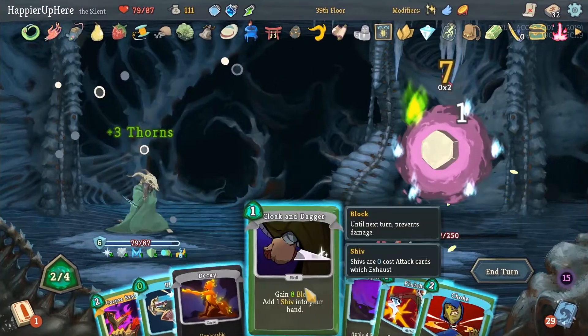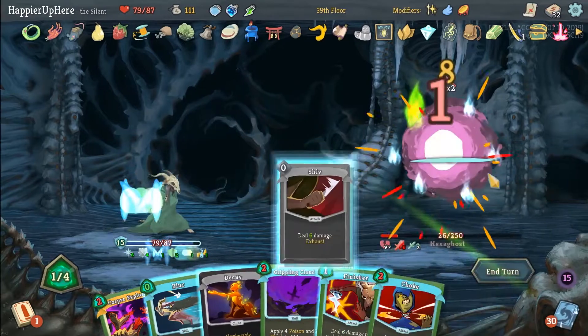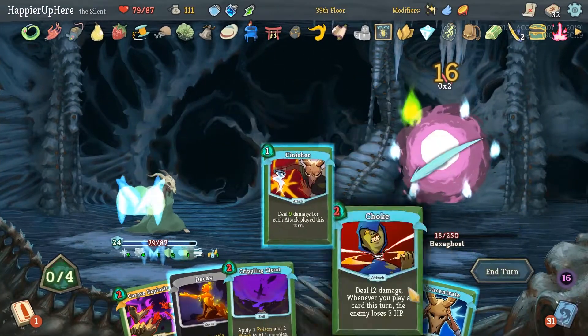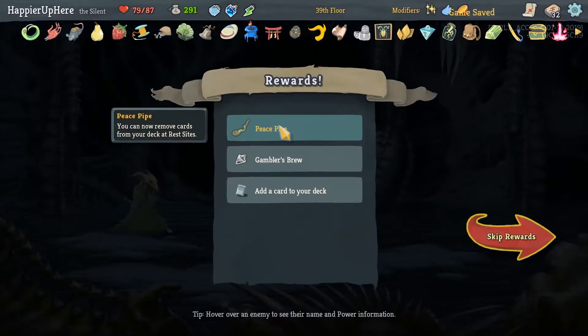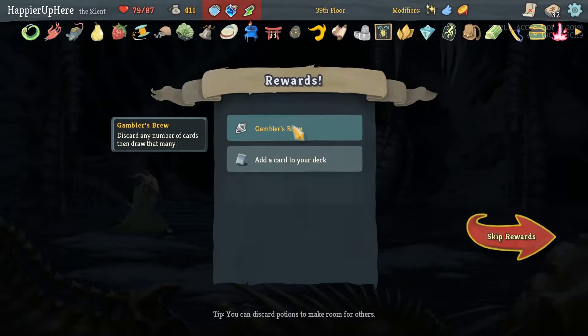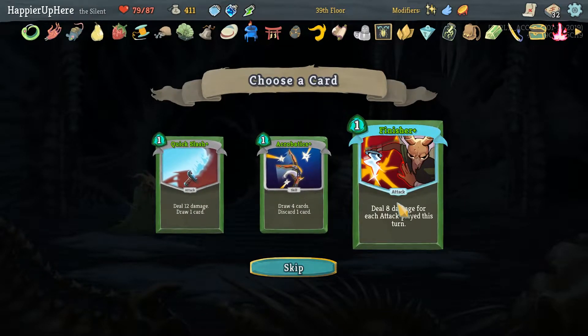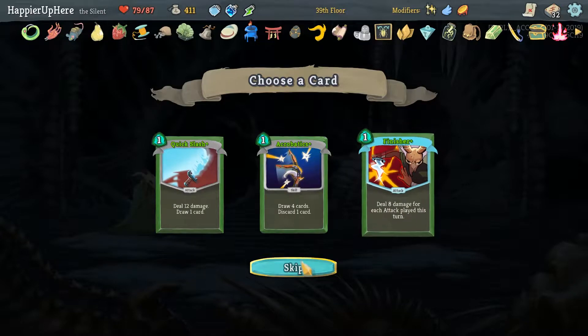Caltrops make the Blur cost zero. Cloak and Dagger, another Shiv, a Blur. And then Finisher for enough to kill — perfect! We got Peace Pipe — we can now remove cards from your deck at Rest Sites. As well as Gambler's Brie. I don't think we play enough attacks for Finisher to be worth it, so let's skip.